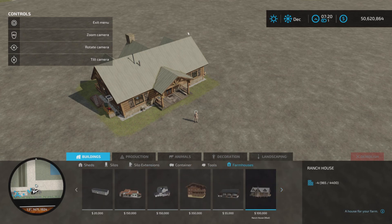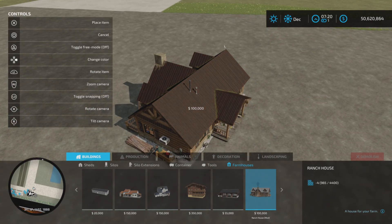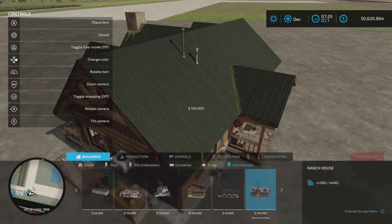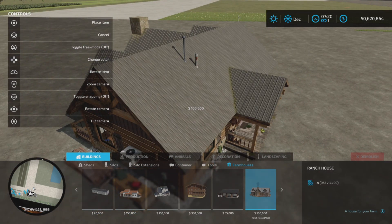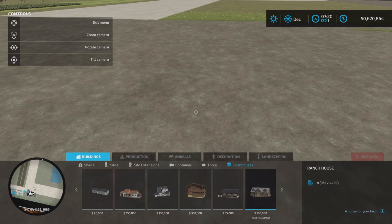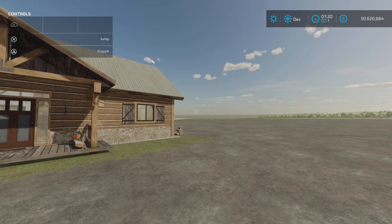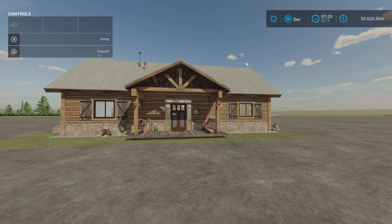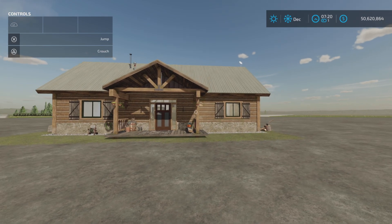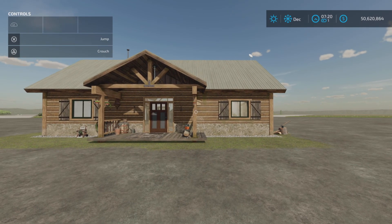You'll find it under Farmhouses. It's $100,000 and you can change the color of the roof — quite a number of different vibrant colors. It's four slots, and as you can see, it is 79 slots on console and 50.19 megabytes to download. You do get quite a bit. $25 a day upkeep.